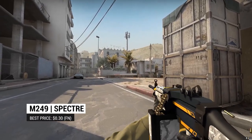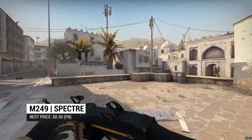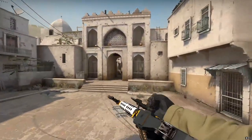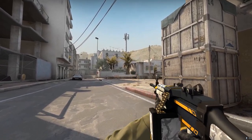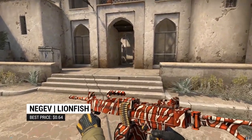For the M249, we went with the Spectre. The M249 doesn't have the best collection of skins, and unfortunately the Spectre is just about the only good-looking one that fits our theme. Marble and yellow — it's our first true piece of filler in this episode, maybe discounting the Scorpion.